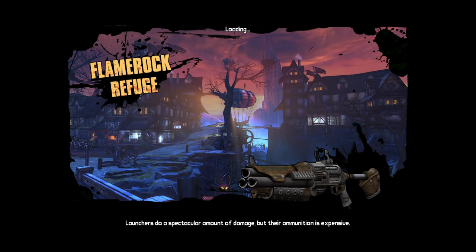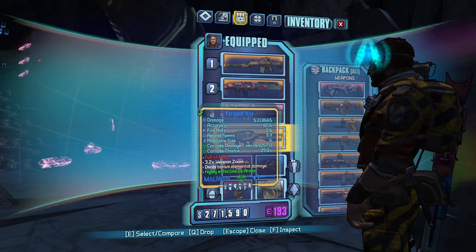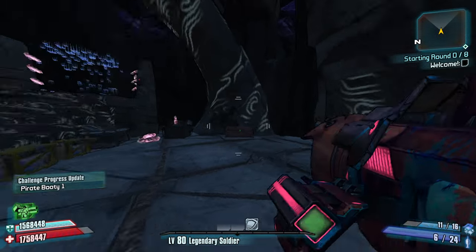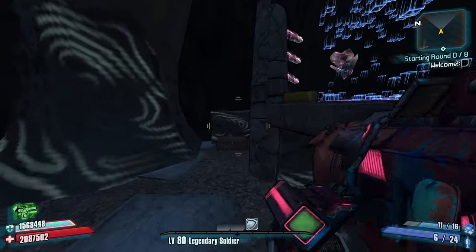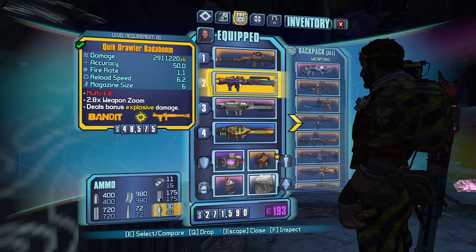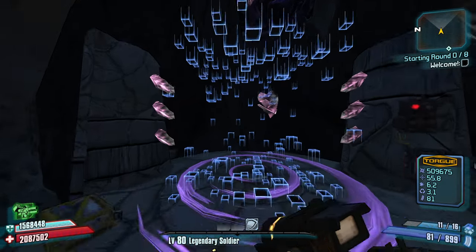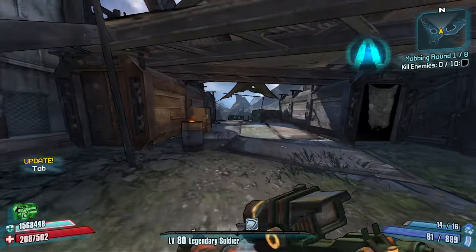Let's go ahead and put back on our legendary. Quickly open up all these. Nothing, nothing - blue, blue. I'm just going to get confused about which launcher is which at this point. We got an Ogre - the Bada Boom is second, Ahab. This Ogre is legit though, tell you what.